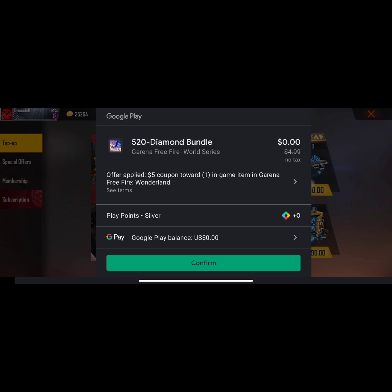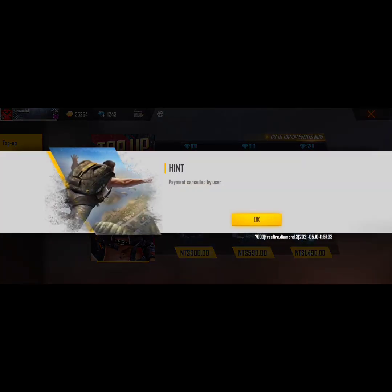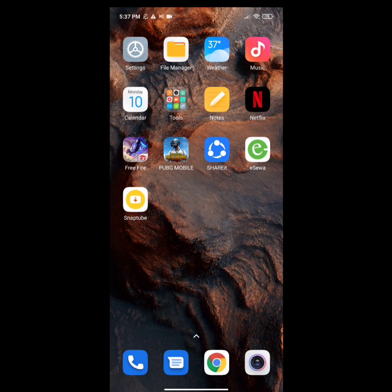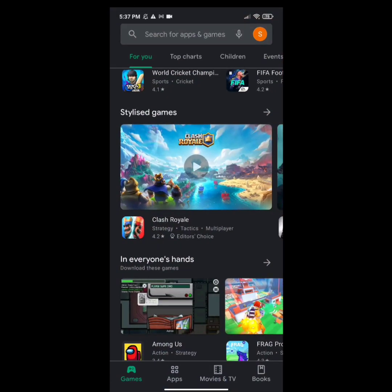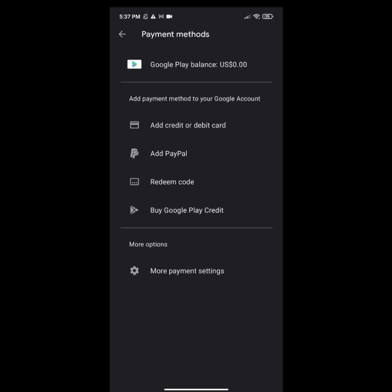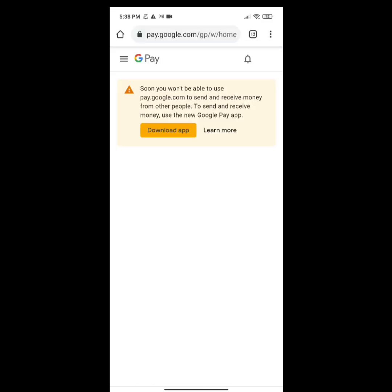There is no tax in my purchase, but I'm going to show you how to remove tax if tax is included in your purchase. Please watch step by step, do not skip the video. Go to your Google Play Store, go to Payments and Subscriptions, click on the Payments Method option, then click on 'More payment settings' and open it with your Chrome browser.